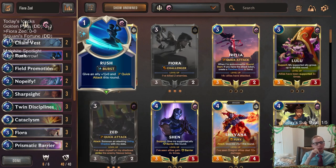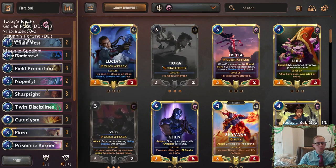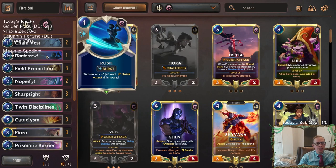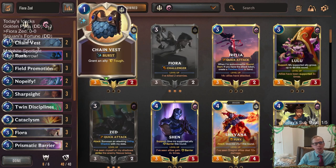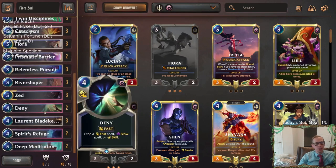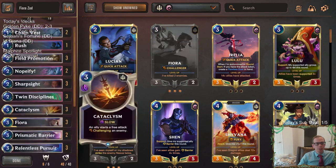We have one Rush in here to go along with Fiora — it's like round three for one extra mana. We can go field promotion, Fiora, then Rush, and then it has quick attack and can challenge two things with that. We also have the Chain Vest, of course, to help keep them alive. That's what our deck's all about, that's what we're going to try to do. Here we go.